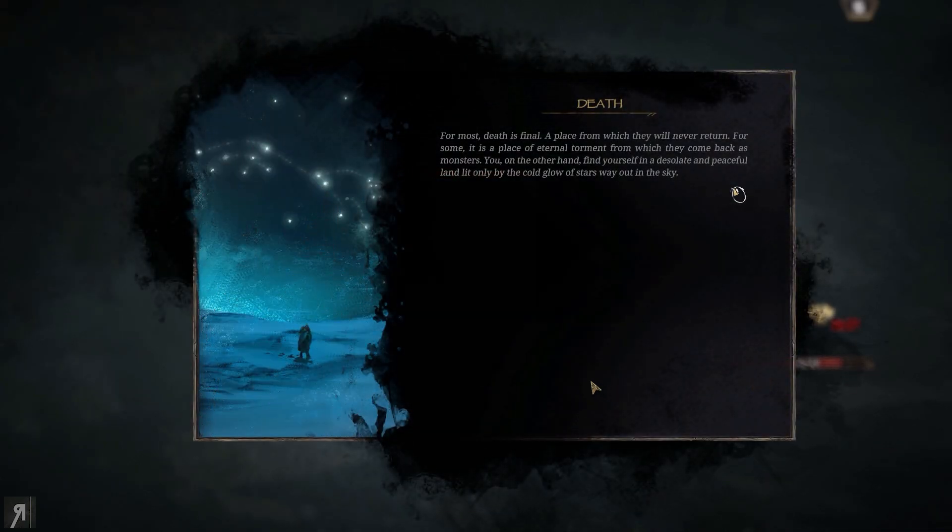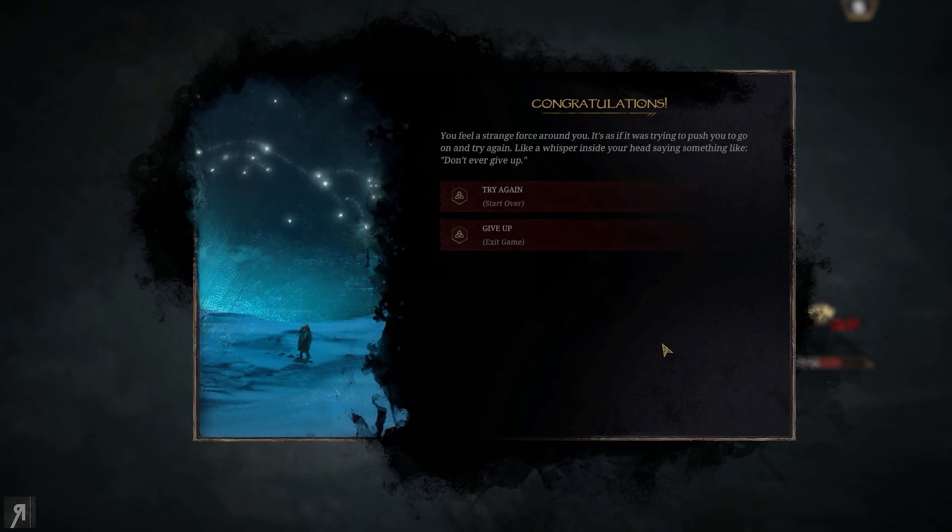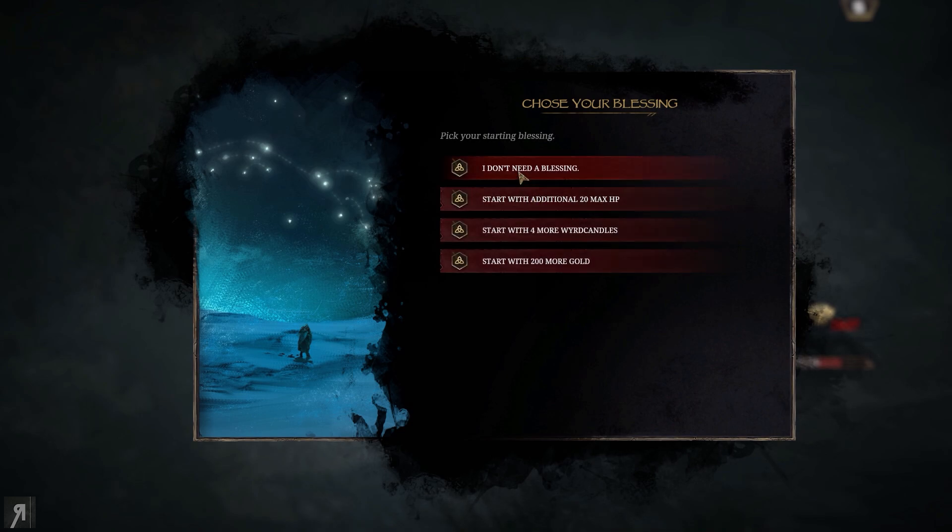For most, death is final — a place from which they will never return. For some it is eternal torment. You find yourself in a desolate and peaceful land lit by the glow of stars. They give you a tally of what you've done with your best records. When you die in this roguelite, you get to pick a starting blessing: start with 200 more gold, 20 additional max HP, or four more weird candles. These blessings appear to be somewhat randomized each time.